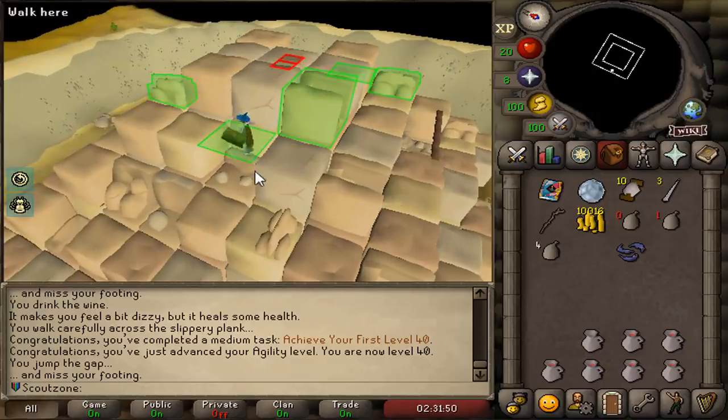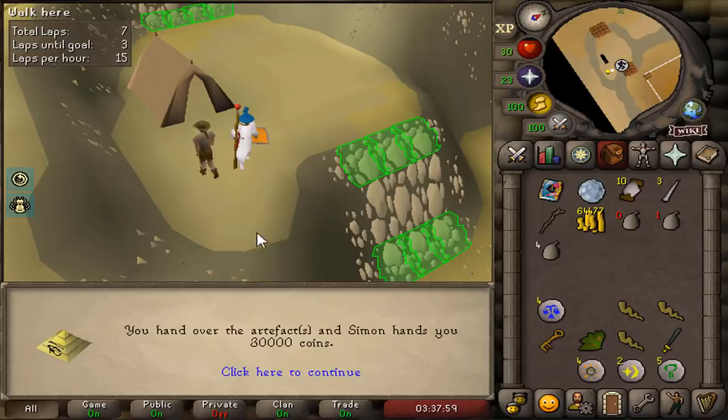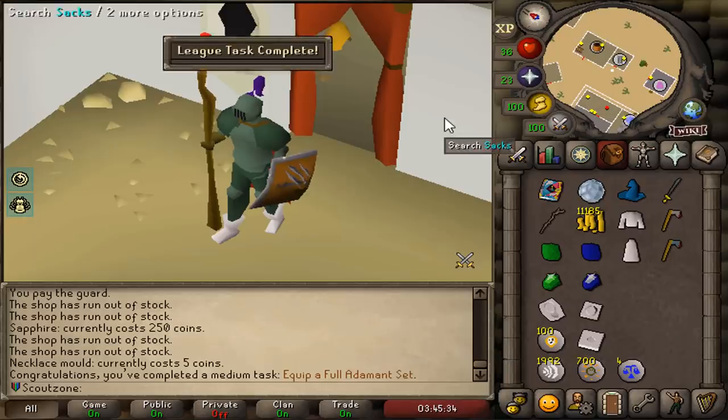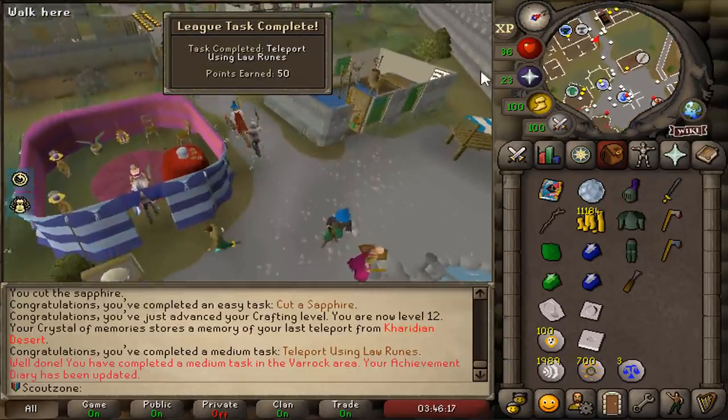We got 40 agility, gaining us 50 points. 50 agility, giving me another 50 points. 64k cash - we're gonna stop there and start working on more tasks. Another 50 points for wearing full Addy. Teleporting using Larunes, 50 points.